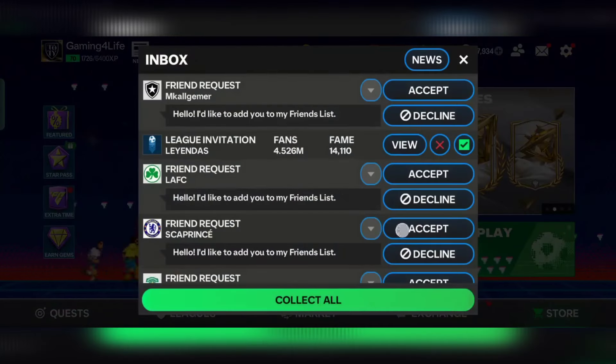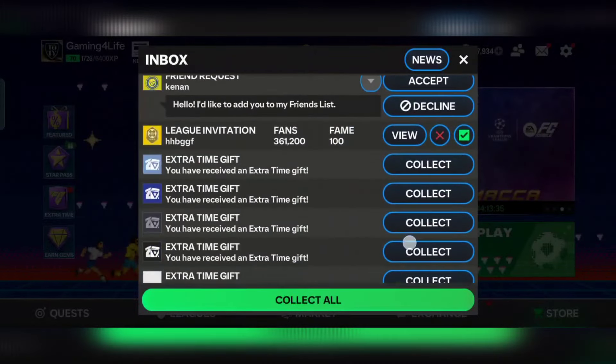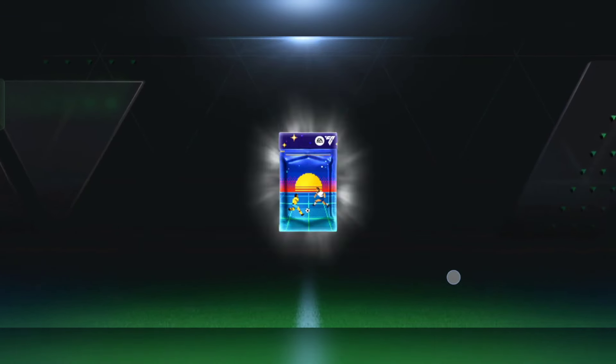Let's go into the game to check if we have received rewards or not. Go to Inbox — as you can see, we have received gifts. We got this pack: the Retro Stars Limited Pack, which is a player pack reward.